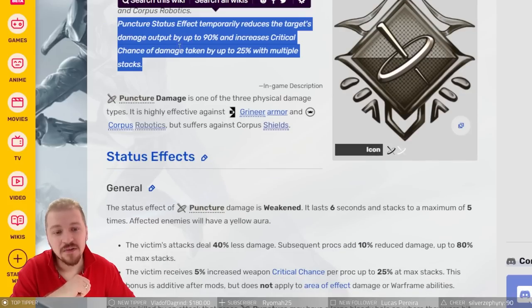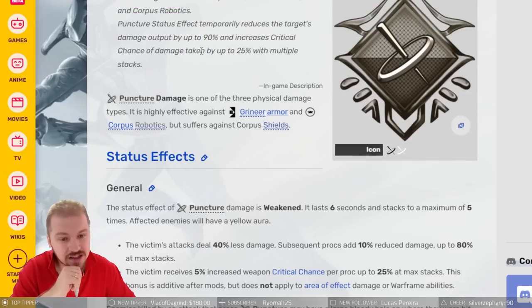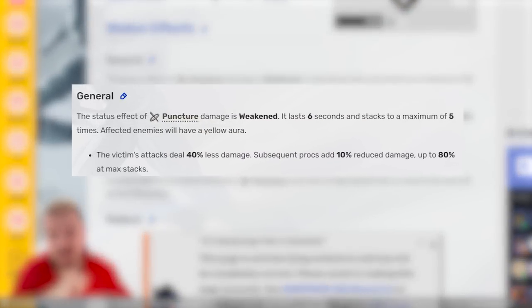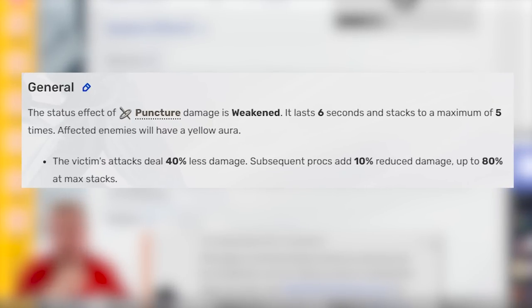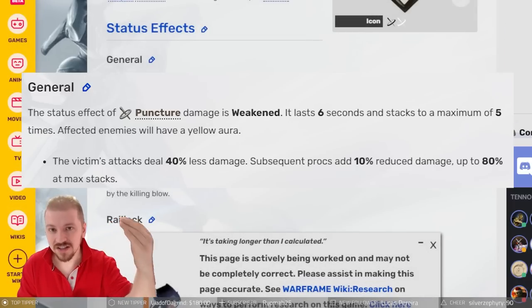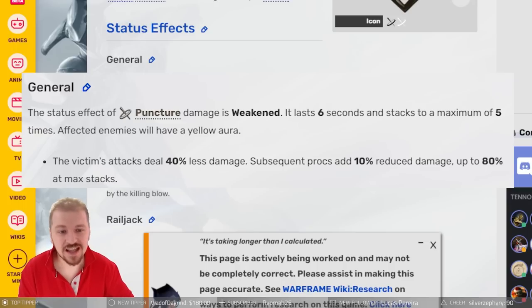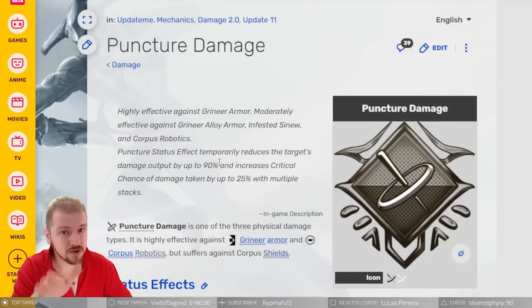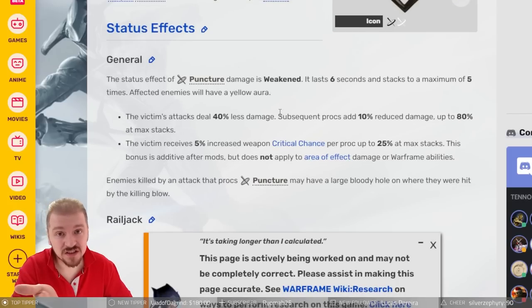Getting back to puncture procs — it states the same information as in-game: the 90% damage reduction and the 25% increased critical chance. However, this is where we learn how the mechanic actually applies. The status effect of puncture damage is called Weakened. It lasts 6 seconds and stacks up to a maximum of 5 times. The first proc gives you 50% damage reduction, and each subsequent proc adds an additional 10%, capping out at 90%. The wiki says 80%, but the game says 90% — always trust the in-game information since it comes from the first party, not the third party.